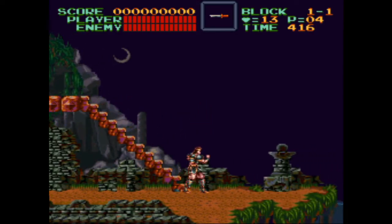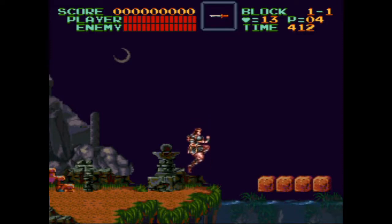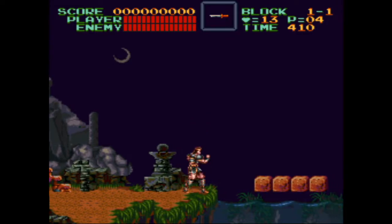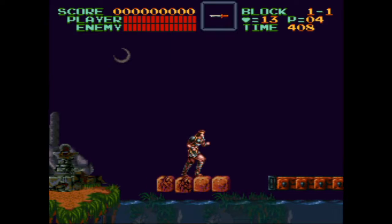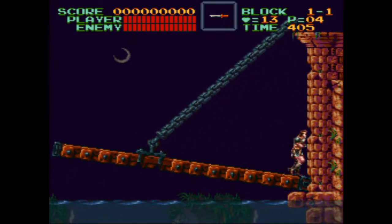You can't proceed any further in this game without mastering the jump skill first. Press B to make Simon jump into the air. Furthermore, if you hold left or right, you can make him jump in those directions. Use this to get across the fatal demon moat.